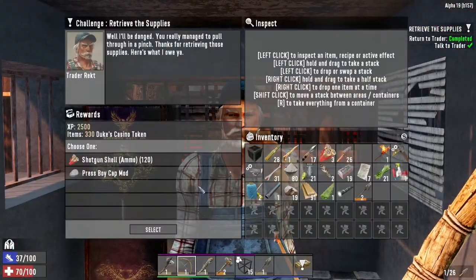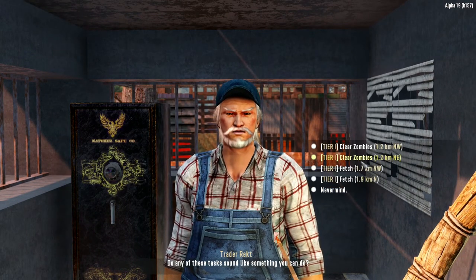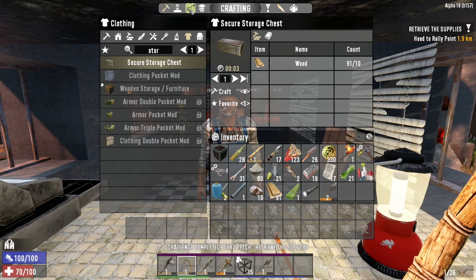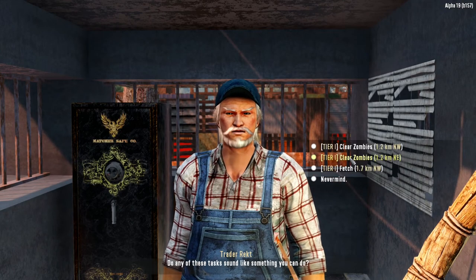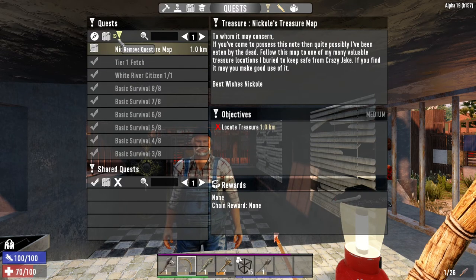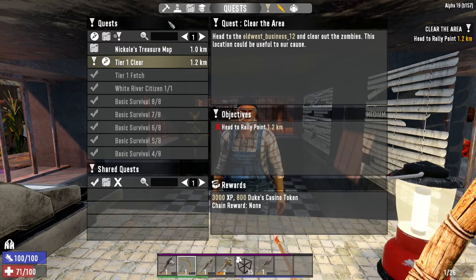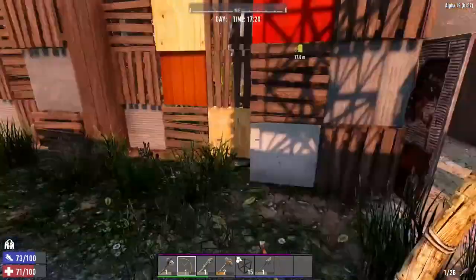We get shotgun shells from the trader - we'll have those, thanks very much. Where are we going on the map? We can't really go north. Right, I'll accept this quest and then cancel it - we don't need it. We can remove that quest, and we'll clear all of these. Say it's been an honor to work with you - but it would be a lie. Yep, thanks mate. We'll see what happens when we come back.